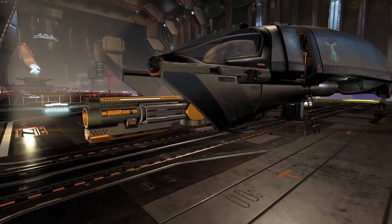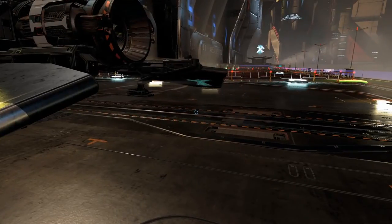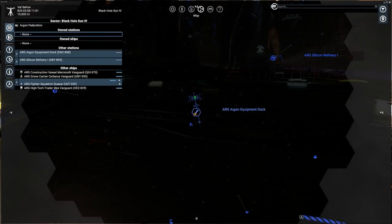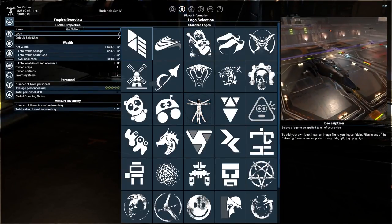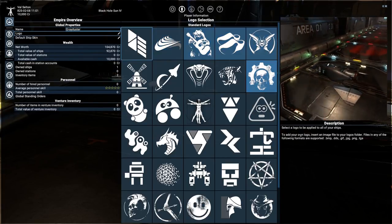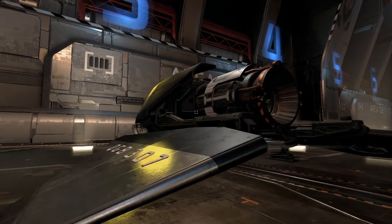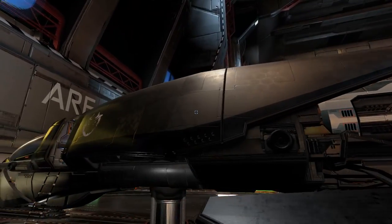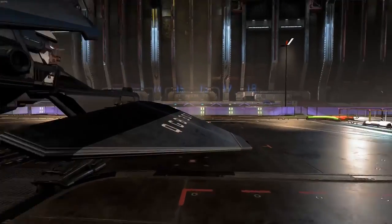So here's our starting ship. You get one gun. You get a logo — we'll come on to logos and remap that shortly. It's player information. So if we press M, once the station announcement goes away, player information — we can change from Val Selton, which is the default name, to our own name. And we can change the logo. You can change the color and all kinds of other stuff like that. But that's quite all right to start off with.